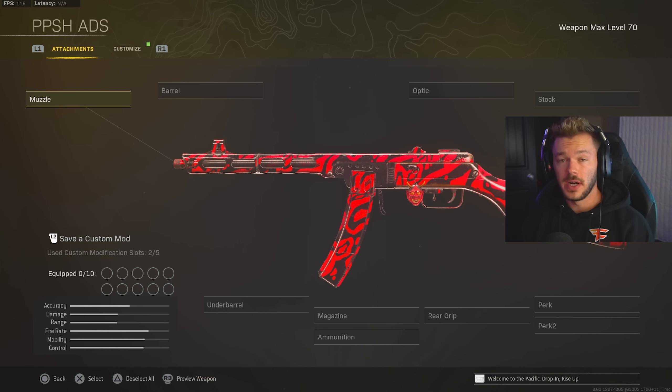For our first gun today, we're going to be taking a look at probably one of the most broken guns in the entirety of Warzone — that's the Vanguard PPSH. I've given you guys a Vanguard PPSH hipfire build before, but this one is more of an ADS build — good for overall ADS, sniper support, so on and so forth.